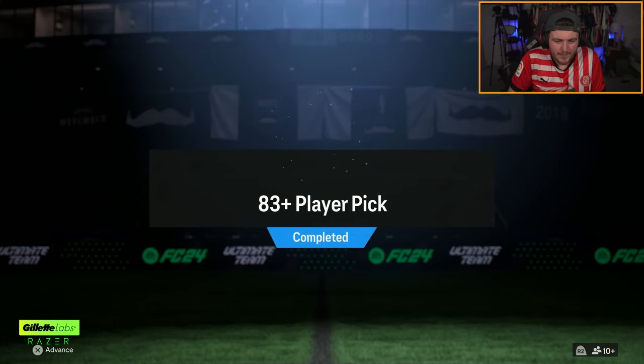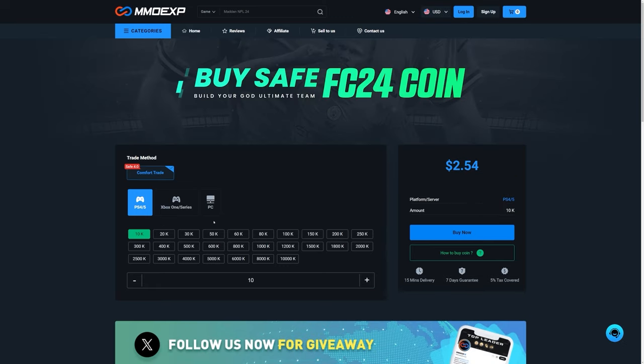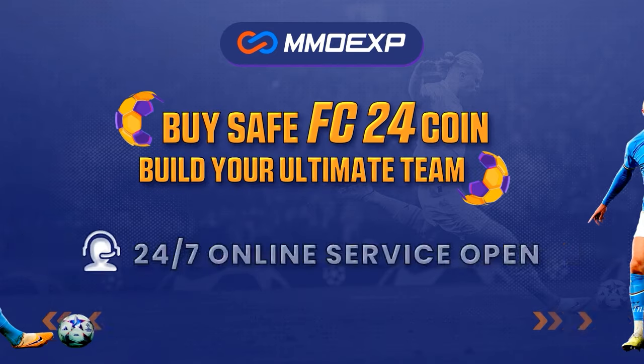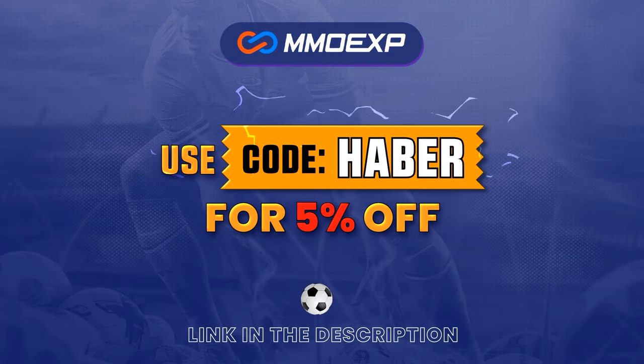EA dropped 83+ player picks amongst a bunch of other content. We're opening up everything today and hopefully getting some decent cards. If you guys are looking for cheap, fast and reliable Ultimate Team coins, check out MMOEXP.com. Link in the description, save 5% using code HABER.